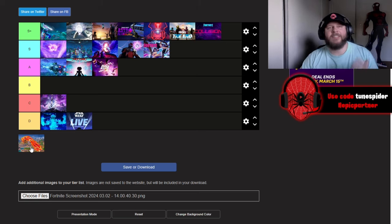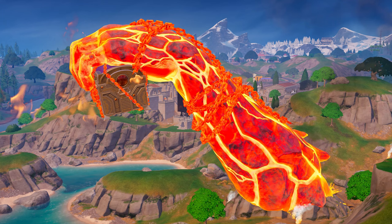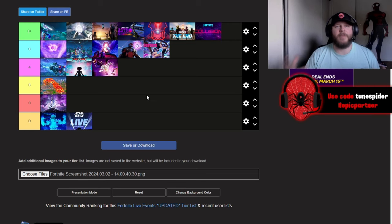I put this in for fun — I know it wasn't really a live event, though Fortnite tweeted out when it would arrive. The Titan Hand we just had before Chapter 5 Season 2 — I'm putting that in B tier. It was really short and wasn't crazy, but it was really cool to see this Titan Hand and have this mini event, especially since since the beginning of Chapter 4 we've barely had any events compared to what we used to have in Chapters 1, 2, and 3.